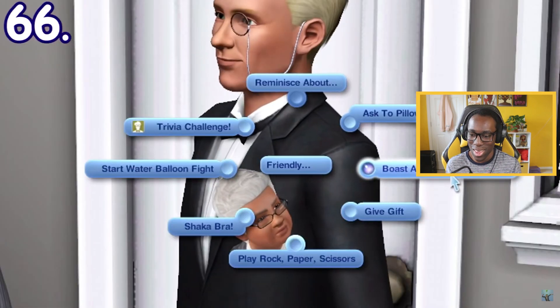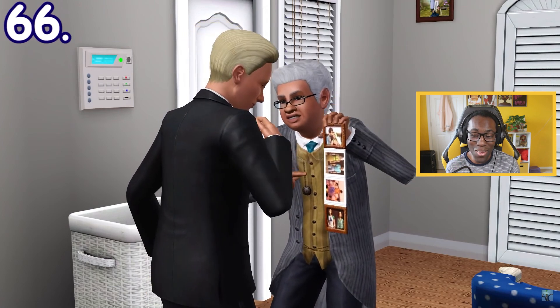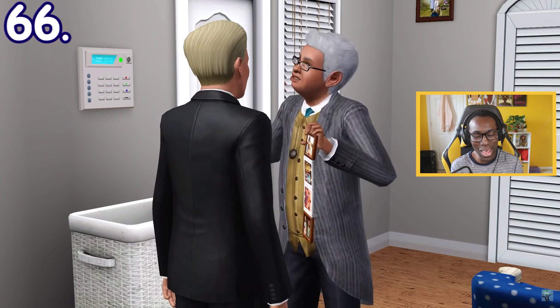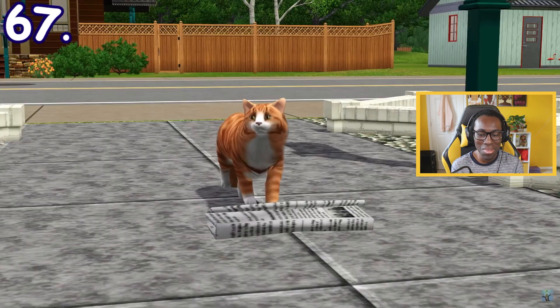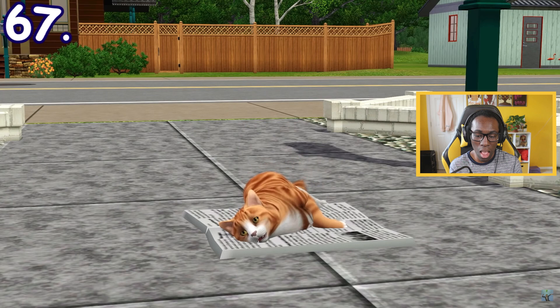In Sims 3 Generations, elder Sims who already have grandchildren can boast about their grandchildren to other Sims. They will show off a collection of their family photos. Cats can also lie down on a newspaper on the floor to replenish their energy need — stray cats always do this in front of your Sim's house.